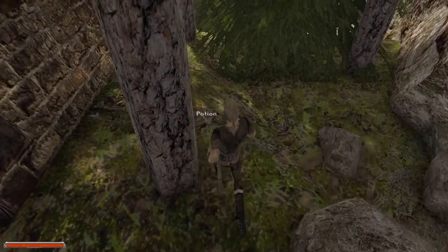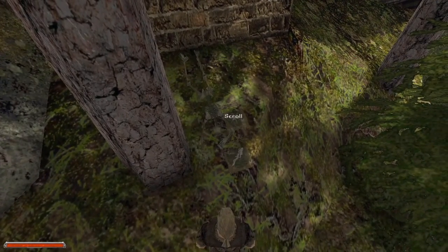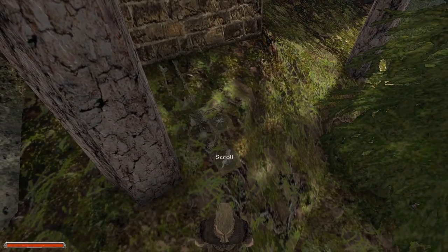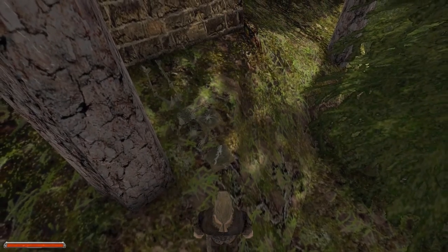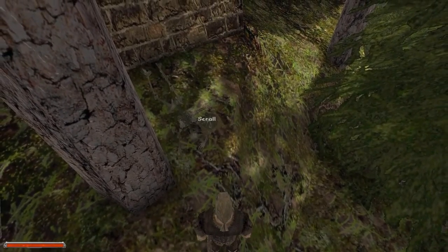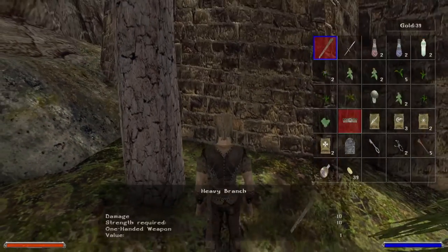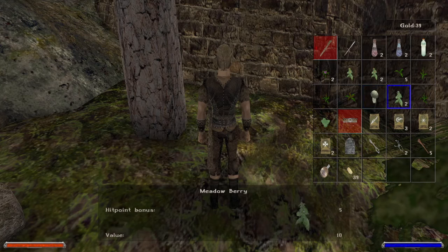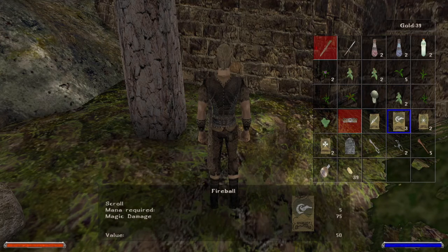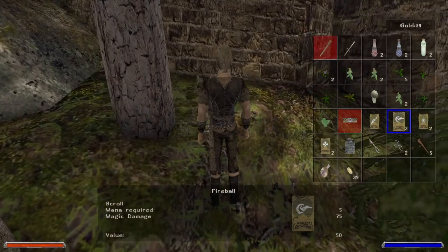Lurking down here we have a skeleton. Now you can see these scrolls - any magical items in the game have this shimmering effect. You may have seen this on potions before, and it also shows on scrolls. So if you see sparkles, it means a magical item. I don't think there's a way to know exactly what scroll you just picked up, but given that fireball has three, at least one of the things we picked up was probably a fireball scroll.